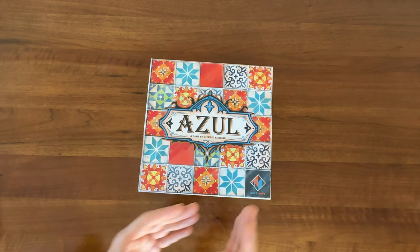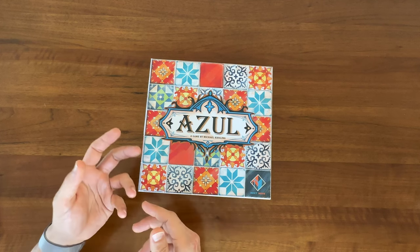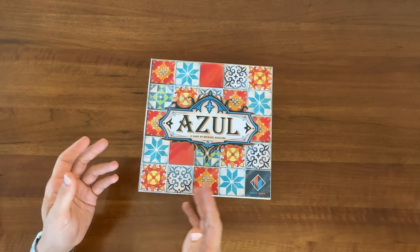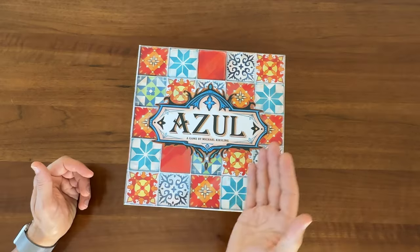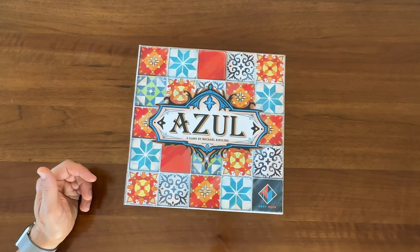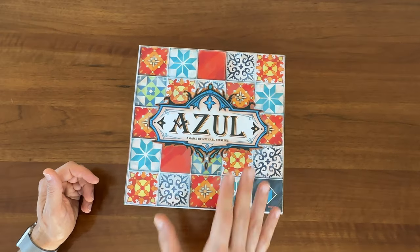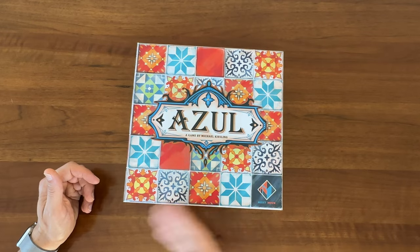If I choose this, then my opponent does that, so then I could do this and they'll do that. And you get kind of stuck there, mathing out the next several turns, who will get which tiles until they run out, all in order to just make your move. Obviously there are a lot of fans of chess, and that might be exactly why people like the original Azul, but it's just not what I personally like in a board game. So I found myself pretty disappointed with Azul, and after a few plays, it got shelved.